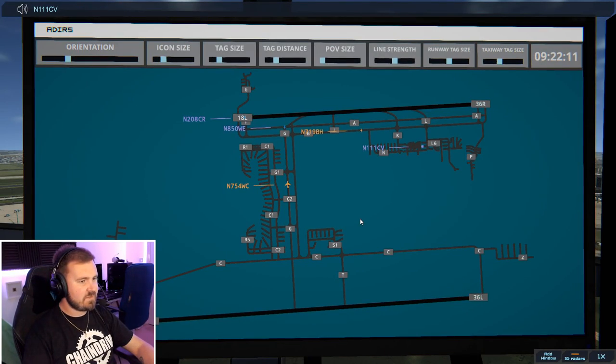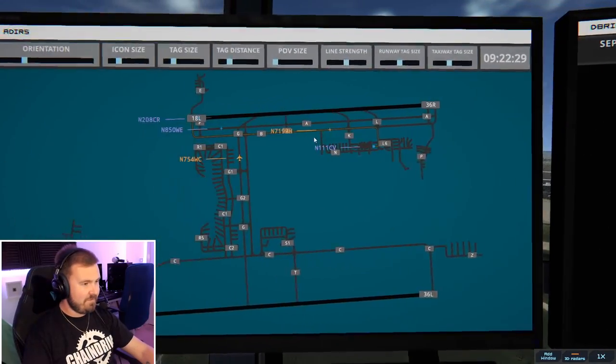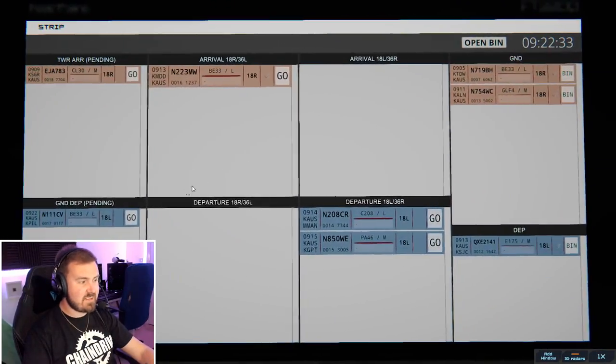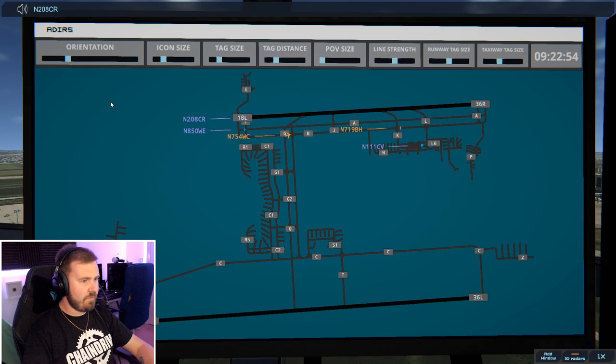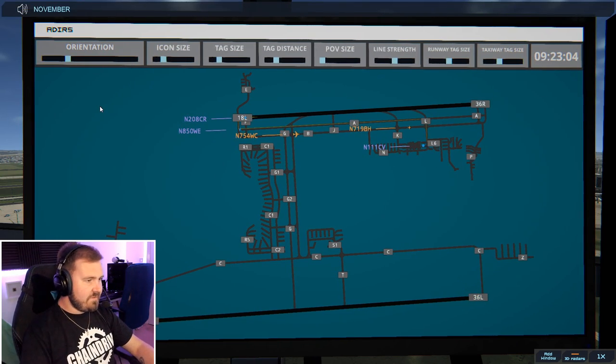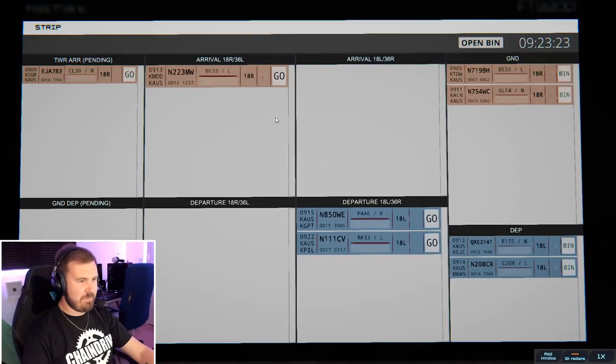November 111 Charlie Victor, approved, expect runway 18 left. What are you? Exec Jet. When I often fly on Microsoft Flight Simulator, I'm often Exec Jet, which is the airline NetJets — they usually fly Cessna Citations and things. It's a CL-30. November 208 Charlie Romeo, runway 18 left, cleared for immediate takeoff, upon reaching altitude 1000, contact departure. November 850 Whiskey Echo, runway 18 left, line up and wait. I don't know what I'm doing — I'm so bad at this game.